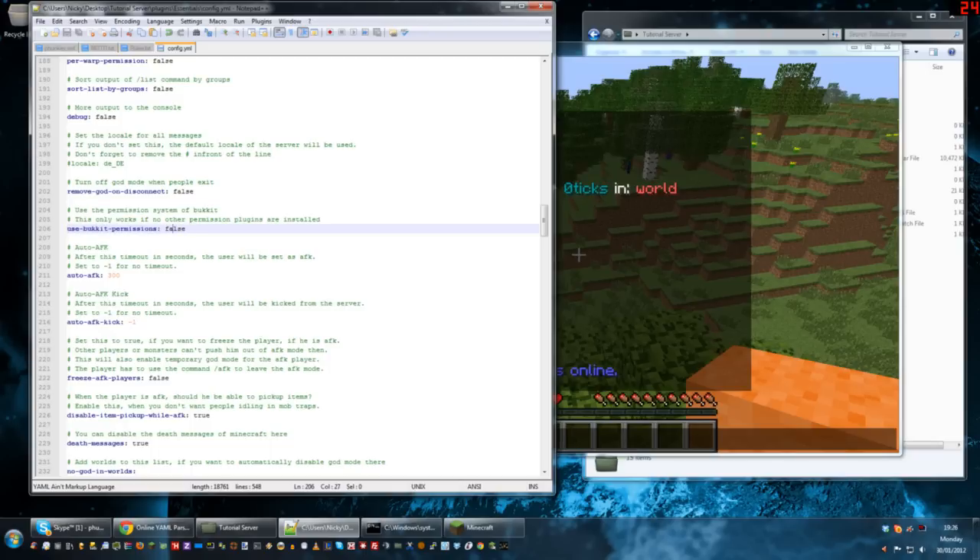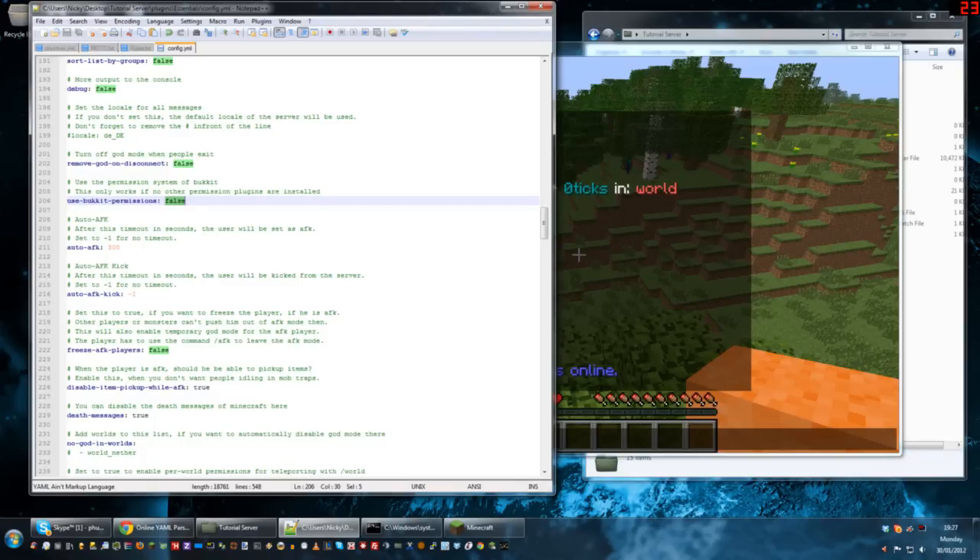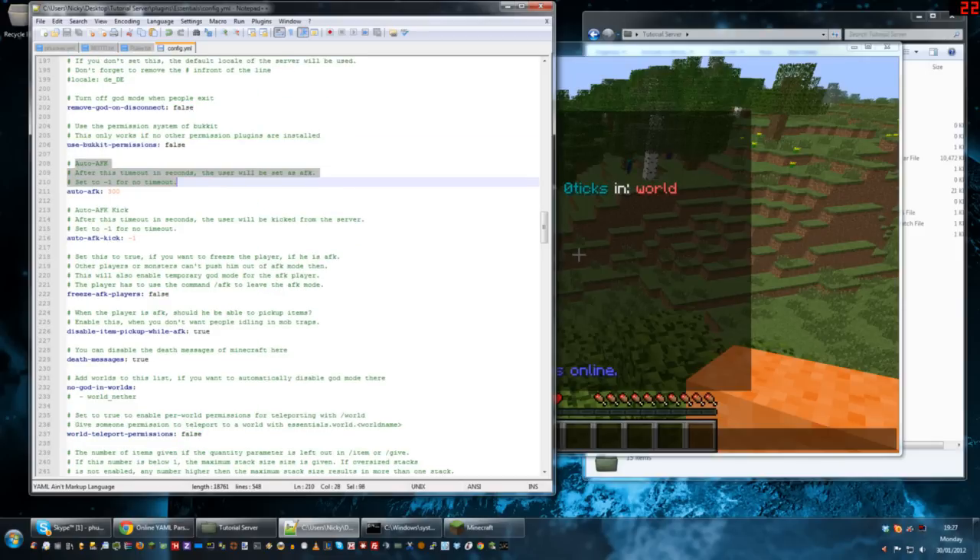Use bucket permissions and the permissions.yml file — I've never used them, so I'll leave those at false. Auto AFK — this is where you can define the time for people to be automatically set to AFK. Right now it's at 300 seconds, which is 30 minutes. You can put this to 10 minutes, an hour, 3 hours, or if you want to disable it altogether just put in minus 1. This is down to personal preference — you can have whatever timeout period you want.